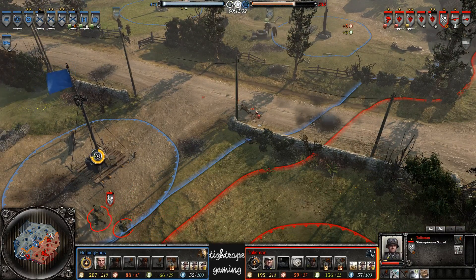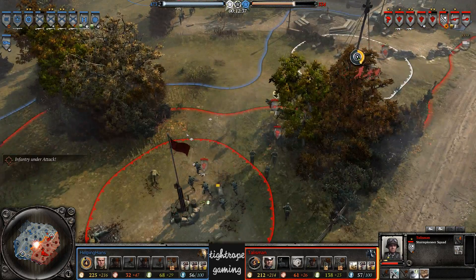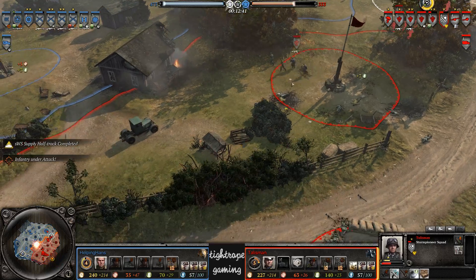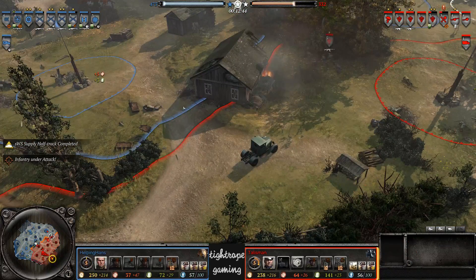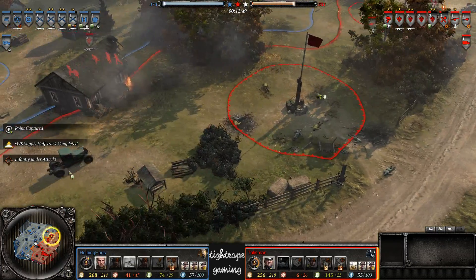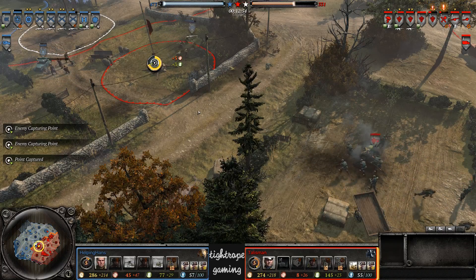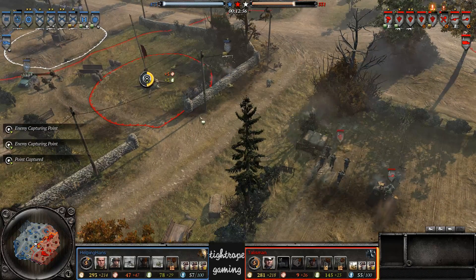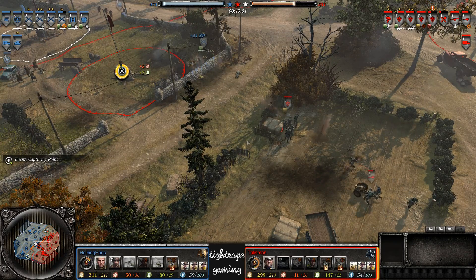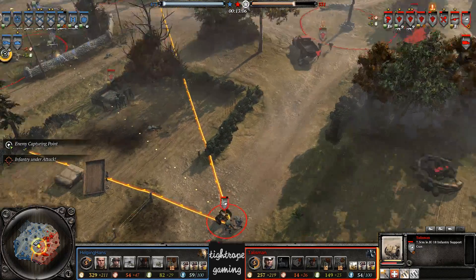Hans honestly could have closed in there and still won that engagement against the storm pioneers. He backed off and played it safe. Talisman goes for truck production and he does have quite a lot of territory up here, so maybe he's going to try to hang on, get his flak base down in a decent position and work from there. The ISG hasn't really had much of an impact on the match.